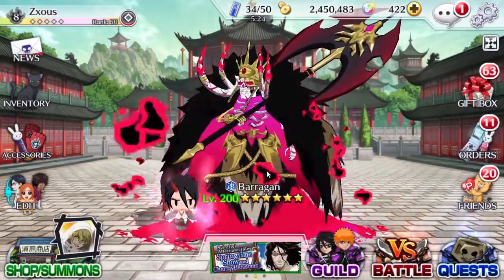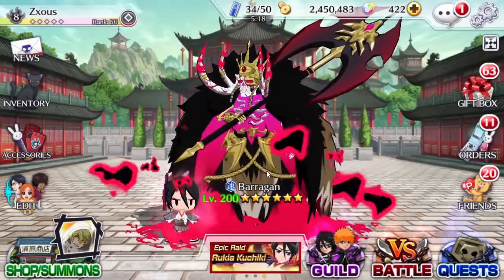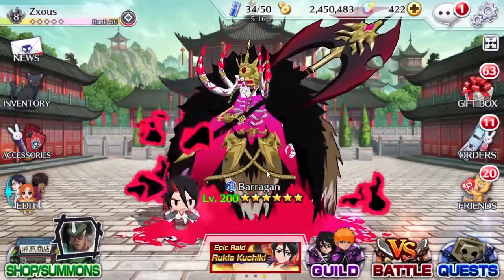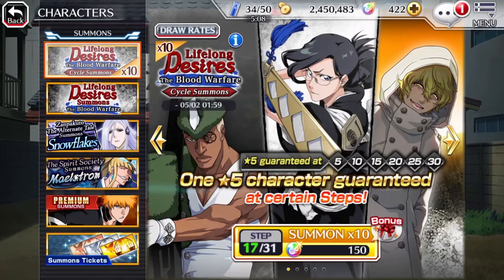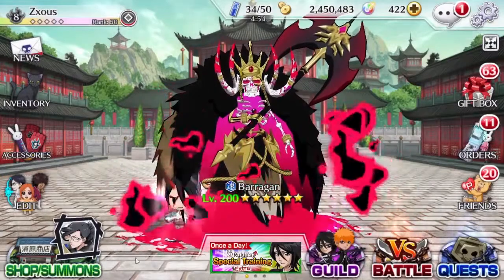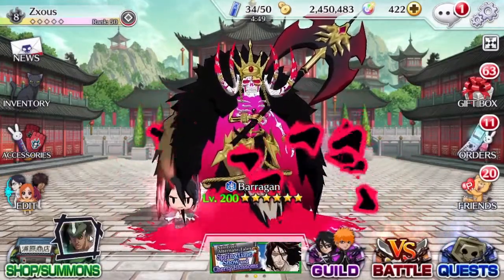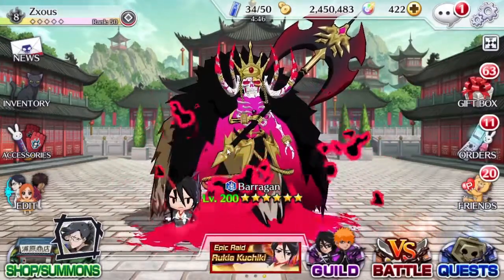So obviously you can't pull these units anymore, but if you did summon on the banner I will be doing showcases on all the characters that were on it. I didn't manage to pull all the units. In terms of the extra units on this Thousand Year Blood War banner, I still have not done a showcase on Bambietta, Grammy, and Nnoitra. I do not have Grammy or Nnoitra, but I did manage to pull Bambietta and I do have her four max. Her showcase should be coming out soon. Grammy and Nnoitra I'm not going back for — I'm going to summon on the new movie banner.